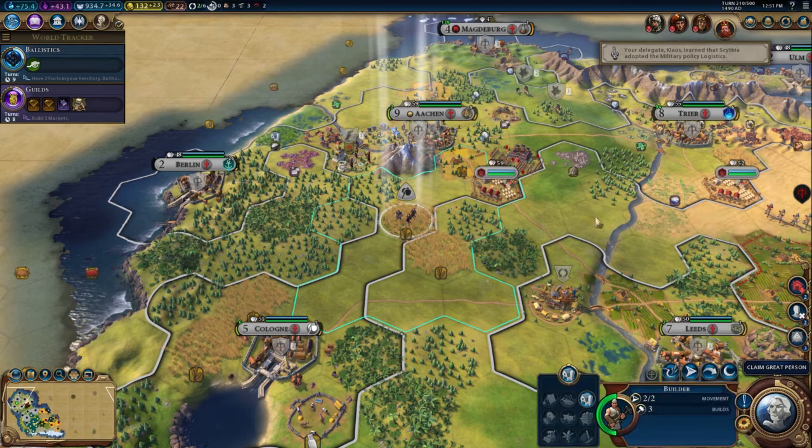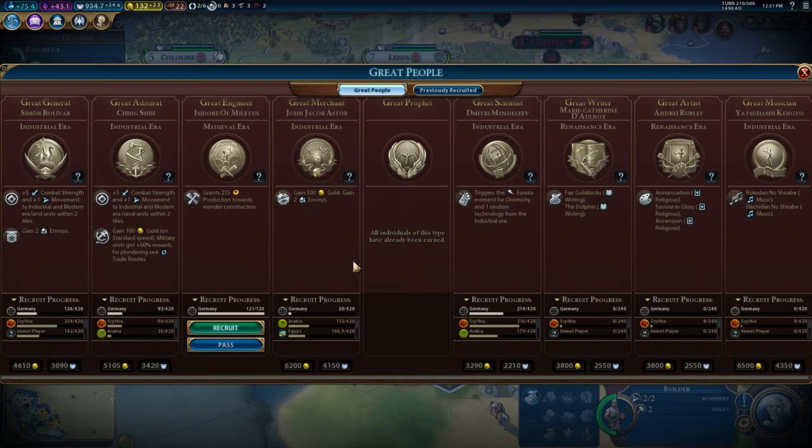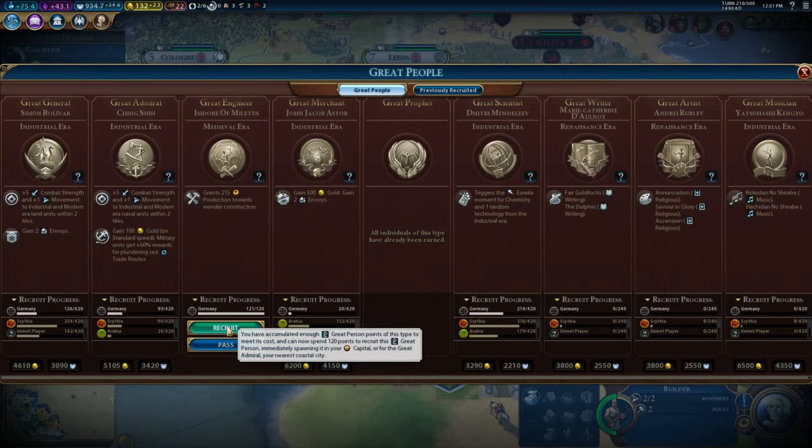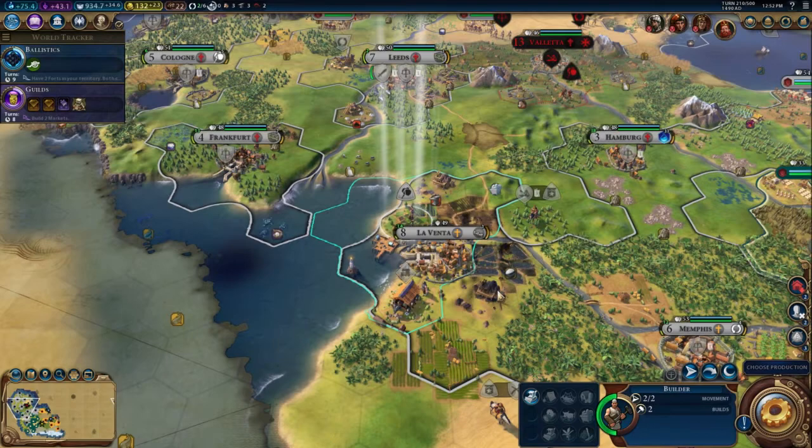They've all denounced us, to be fair. We have gained a great person — a great engineer! This is useful because we can check our progress. We're trying to get a great scientist but Scythia is beating us. We might do better going for a great writer, artist, or musician. The engineer gives 215 production toward wonder construction — that is actually quite good timing. Let's go get the Great Library.